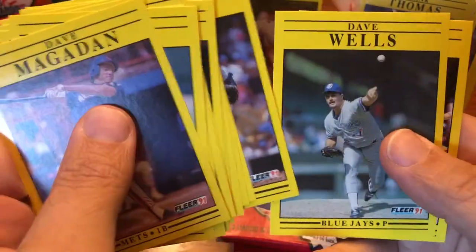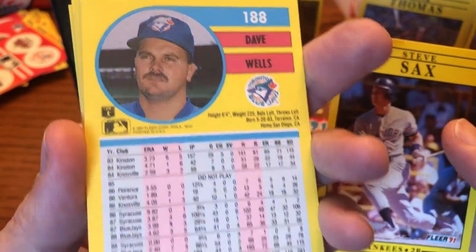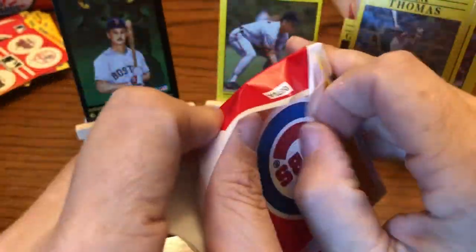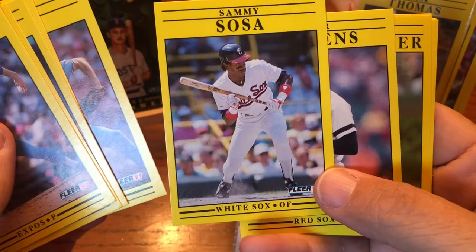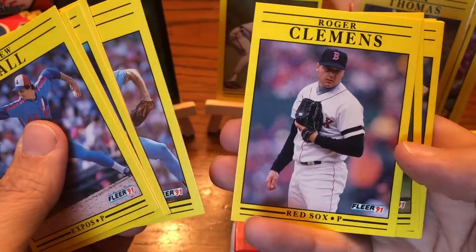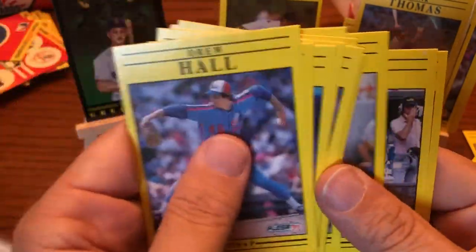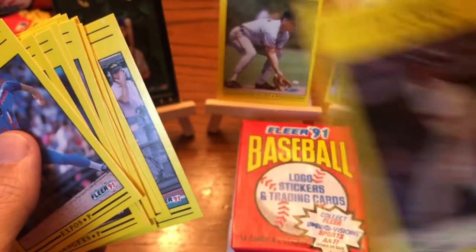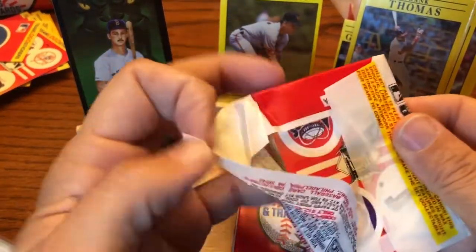Kent Hrbek. David Wells and Steve Sax — that's before Wells got chunky and became Boomer. Cubs sticker. Sammy Sosa second year card, very nice. Roger Clemens, centered up pretty nice — I'm holding on to all the Clemens cards because I believe his value is going to go up when he gets into the Hall of Fame one day. Freddie Lynn with some kind of printing glitch on him. Clemens is a 7-time Cy Young winner, one of the greatest pitchers of all time.